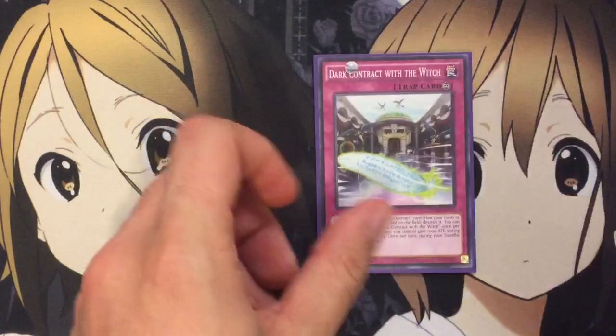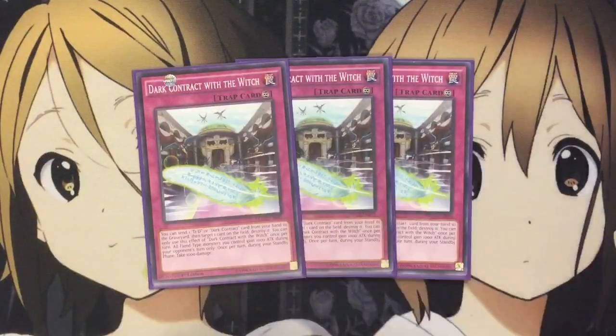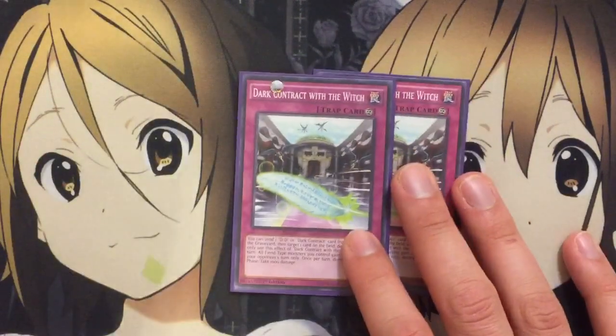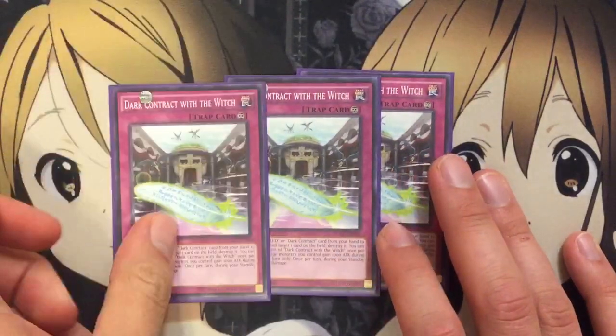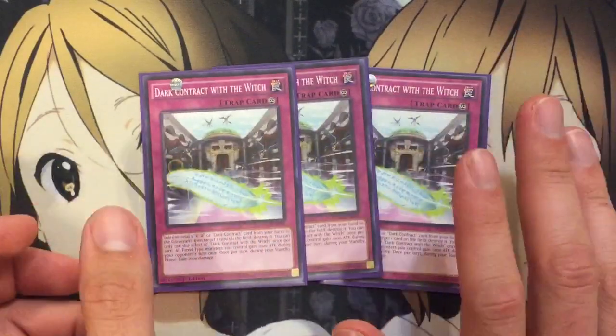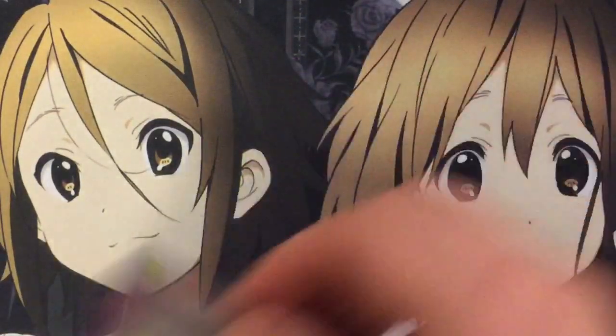For traps, I run three Dark Contract with the Witch — a destruction effect and a monster boost effect during your opponent's turn. If you wanted to run Vanities or Strike, I'd take out one of these and replace it. But I do like keeping this card at three. The pop effect is really nice since it goes off on your opponent's turn, and it's a continuous trap as well.